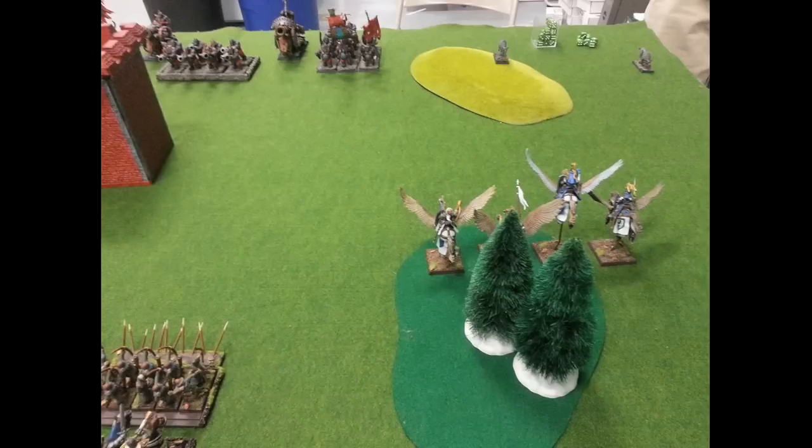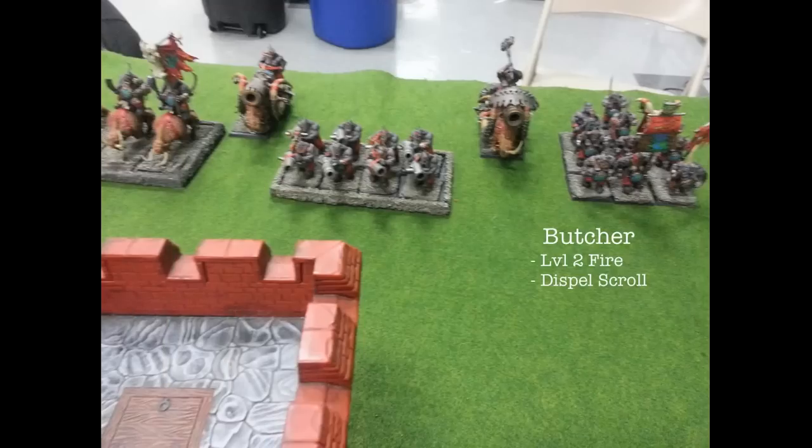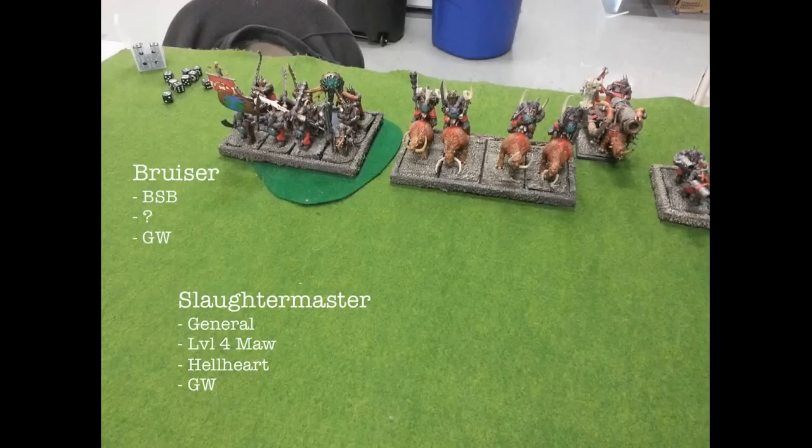Starting with his deployment: far right, a couple of Sabertusks, then a unit of nine Bulls with his level two Fire Spellcaster, a couple of Iron Blasters, eight Lead Belchers, four Mournfang with the obligatory Dragonhide Banner, and then a bunch of Iron Guts with his Battle Standard Bearer, as well as his General — a Slaughter Master, level four, who has the Hellheart.